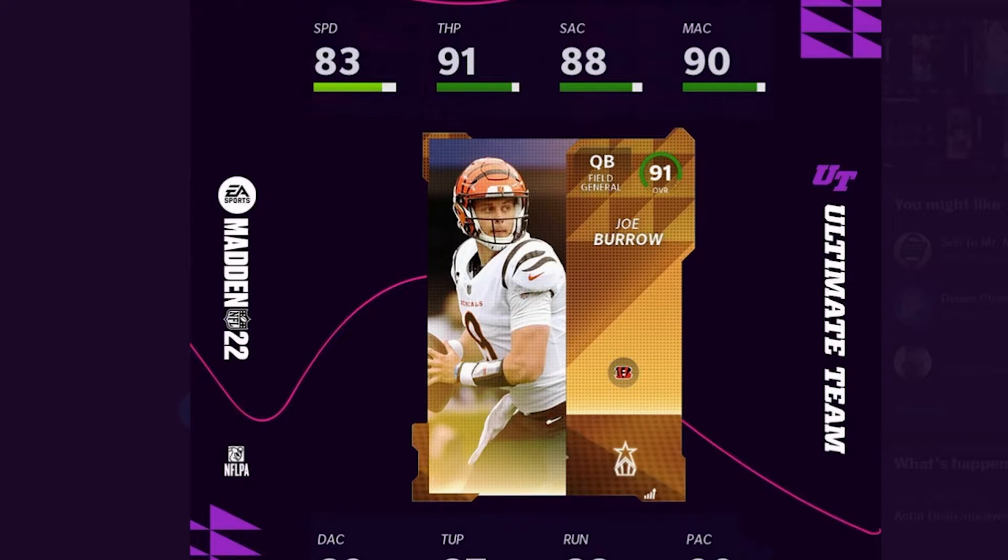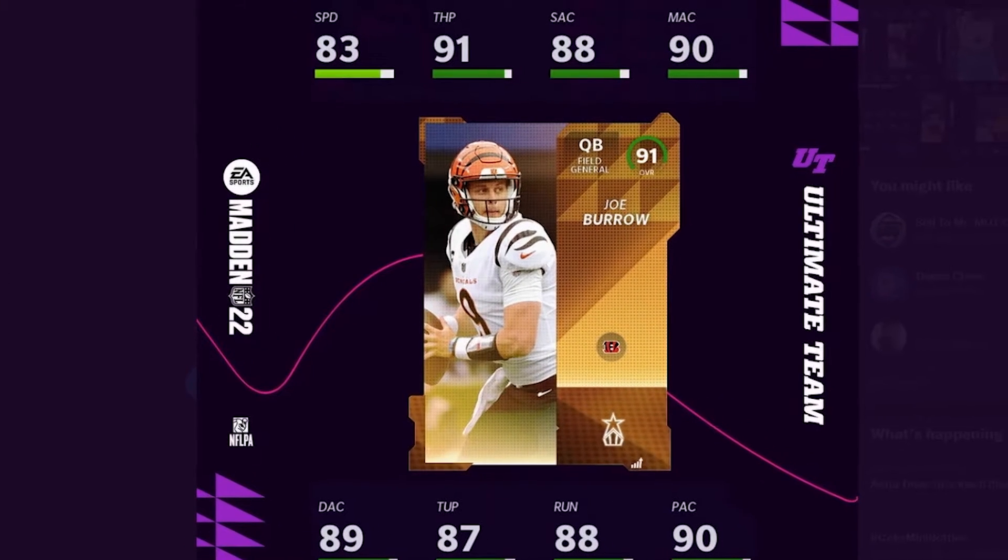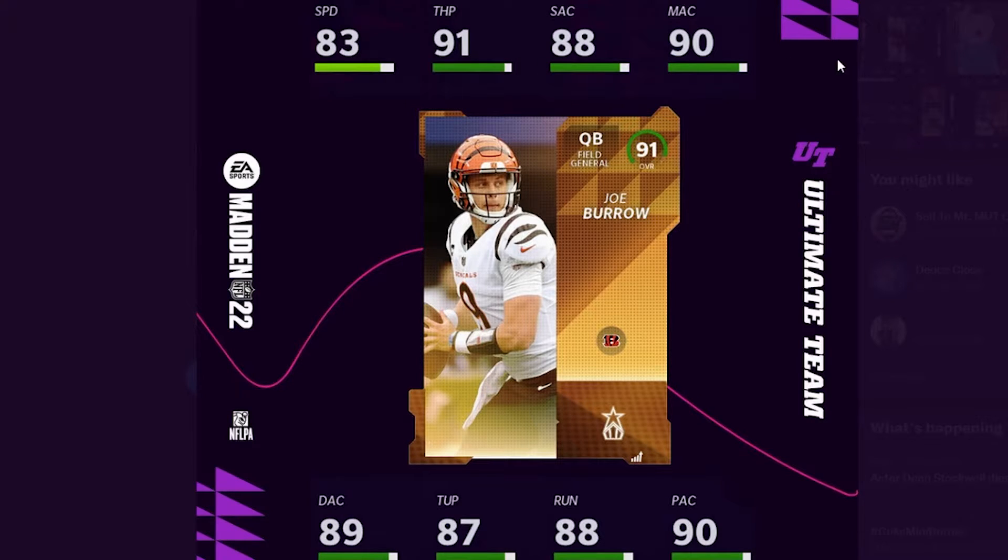Then the ones that came out today — they revealed these last night. The first one is Joe Burrow: 84 speed, 92 acceleration, 89 short, 91 mid, 89 deep, 88 on the pressure, 89 on the run, and a 91 play action. He does not get Hot Route Master, which kind of makes sense — can you imagine if EA released a quarterback right now that could get free Hot Route Master? Dan Marino's price would plummet; this card would literally break the market. So yeah, it kind of makes sense they don't have it that way.